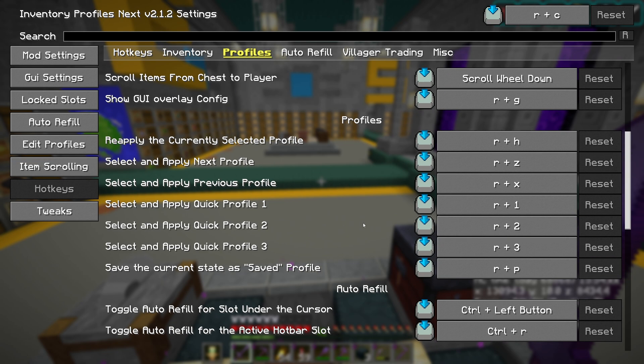Scroll down to Profiles — we've got all our options here. The default way of applying that first quick profile is R plus 1. I hate pressing two keys for something I use this much, so I'm going to click on it and set a different key — I use the End key. Then click out of there to confirm.